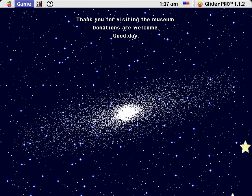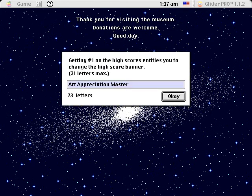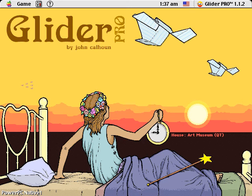And yeah, that was Art Museum — a relatively simple joyride, basically made more to show off the 256-color capabilities of Glider Pro than to really provide a huge challenge. It's not a bad house, definitely, but if you're looking for a challenge, this isn't really where you want to go. But if you're looking for a nice little refresher to Glider Pro, this and Davis Station are both pretty good starting points. Tanara Kurinov, signing out. Until next time.